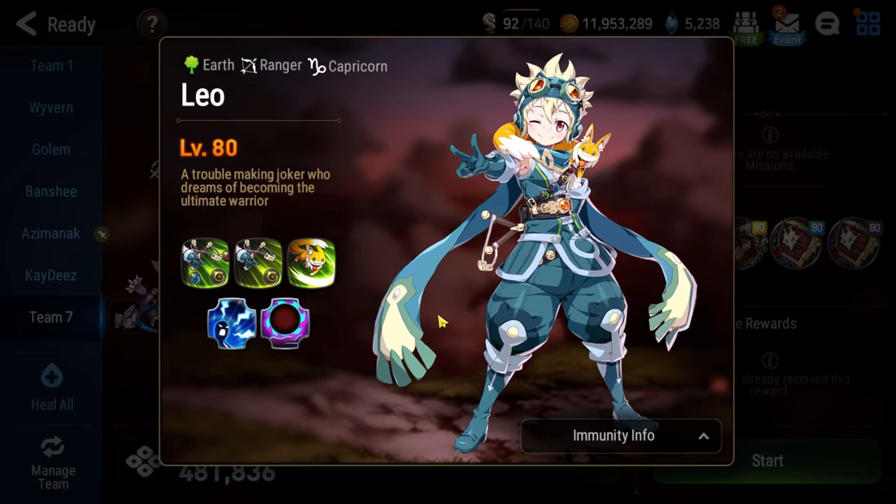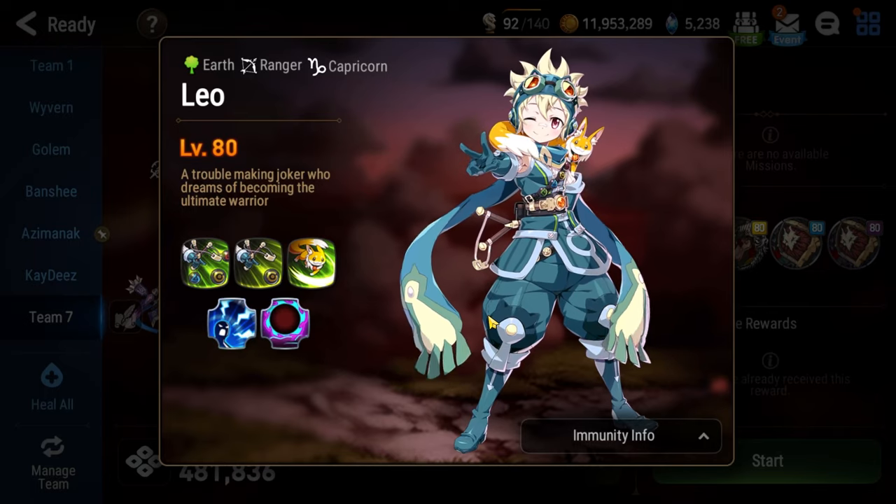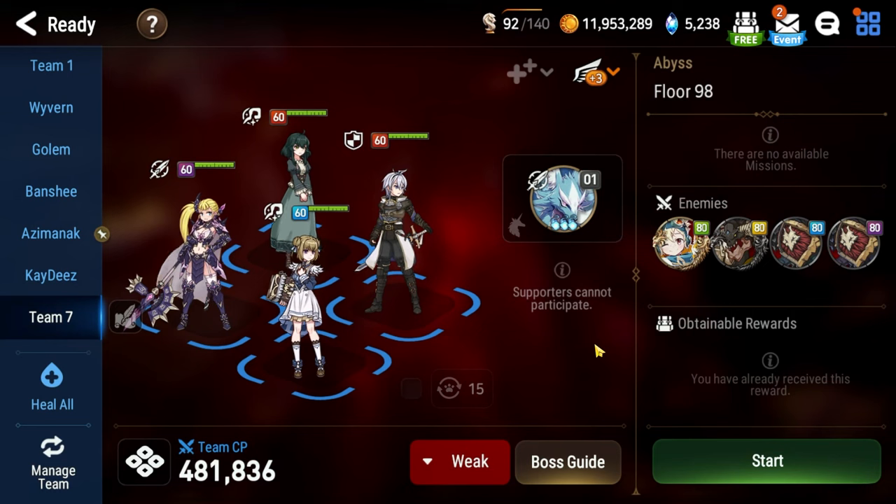It's essentially hot potato. You want to leave either your tank as the person holding the bomb, or just keep passing it until Leo is eventually dead. Let's take a look now at the team I decided to use, which is for the most part accessible by every single player. Three of them are connection heroes, with a fourth slot as a flex.